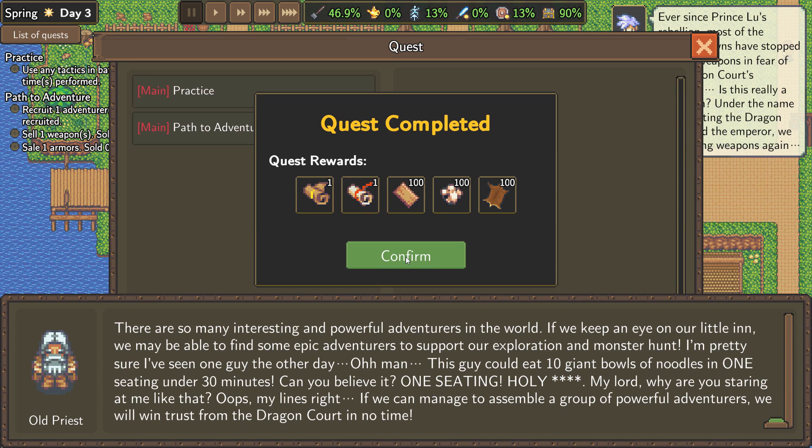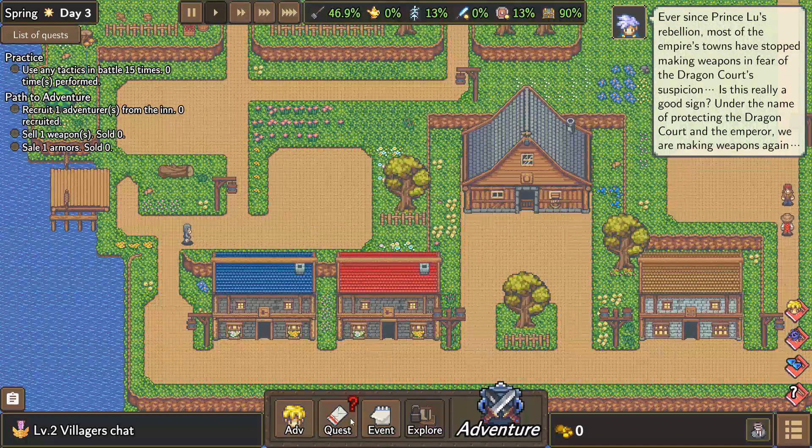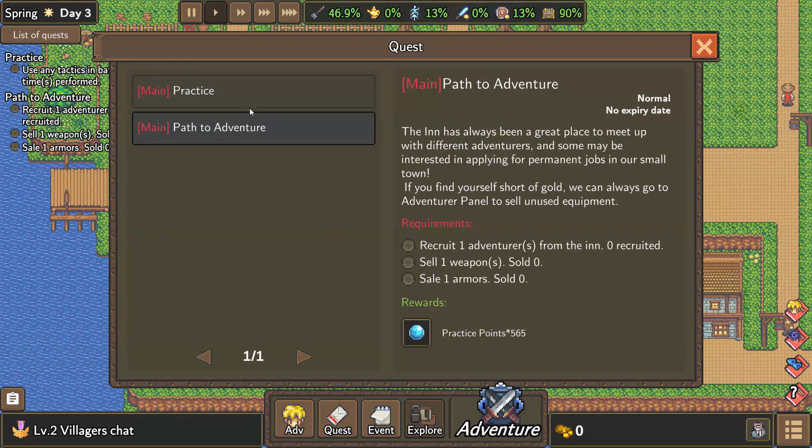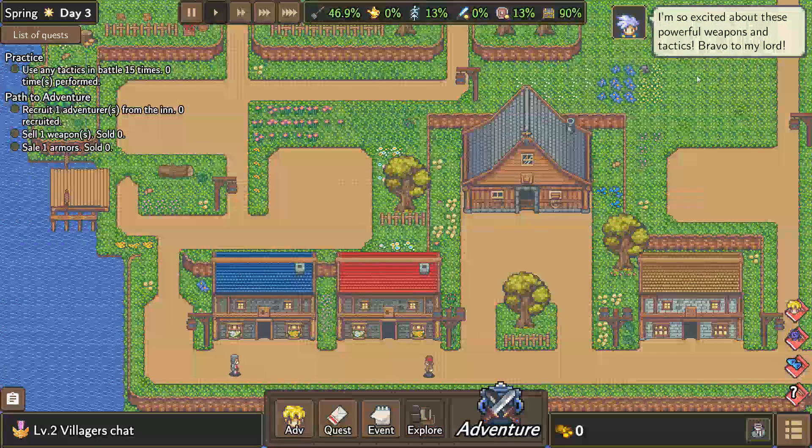Can you believe that? One seating! Holy shit! If we can assemble a group of powerful adventurers, we will win trust from the dragon court in no time. So the path to adventure — we've got tactics, the inn. We need to recruit an adventurer and then sell a weapon.